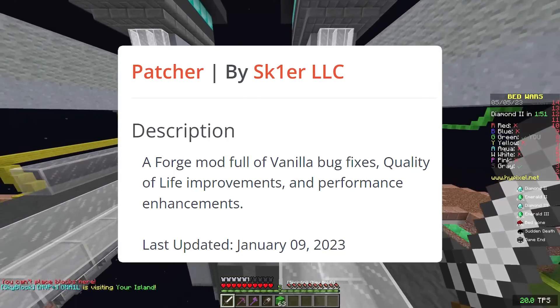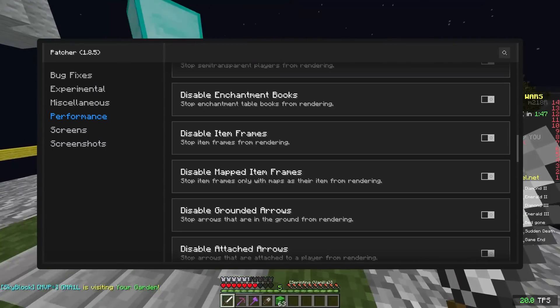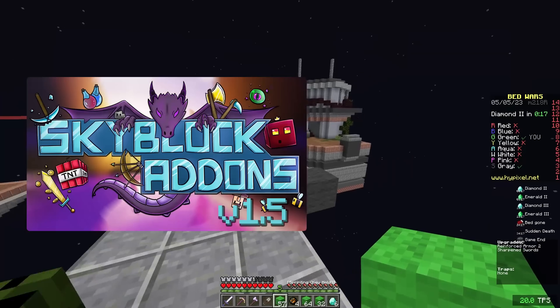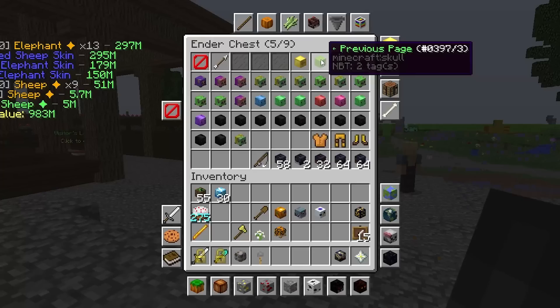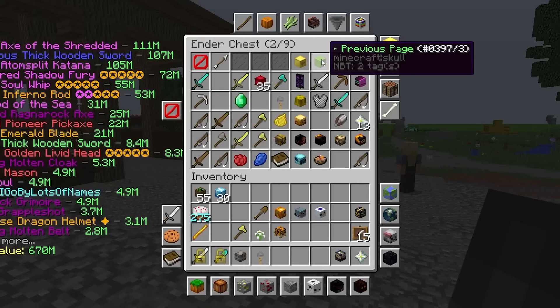One mod I need to mention is Patcher, also created by Skyer. It just helps you run the game better — you can toggle a lot of things to increase performance, which is incredible for someone like me who runs a museum with thousands of item frames. Skyblock Add-ons is also something I use, and the Don't Reset Cursor Between Inventories feature is an absolute godsend, doing exactly what it says, making navigating your ender chest and backpacks so much easier.